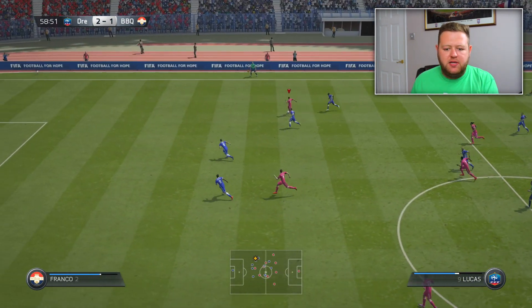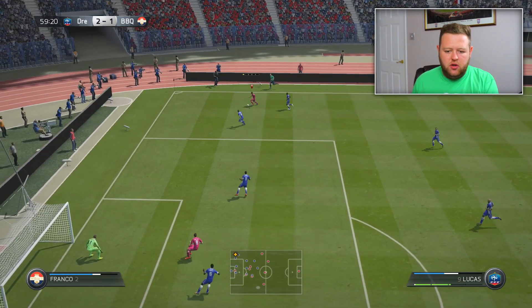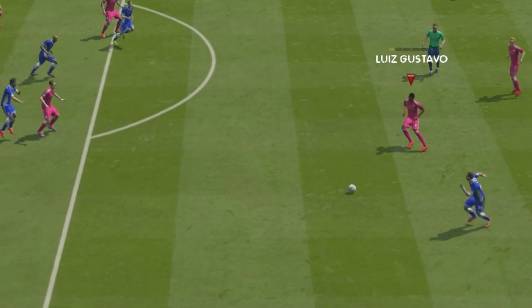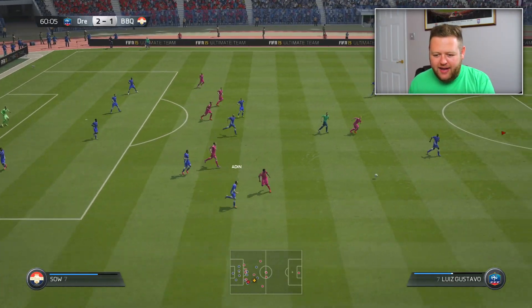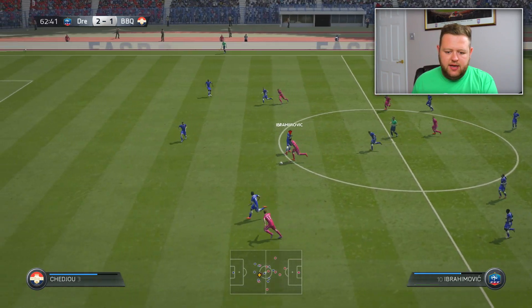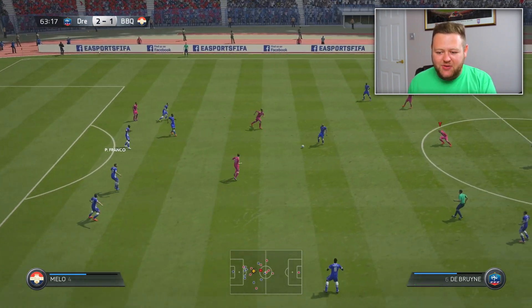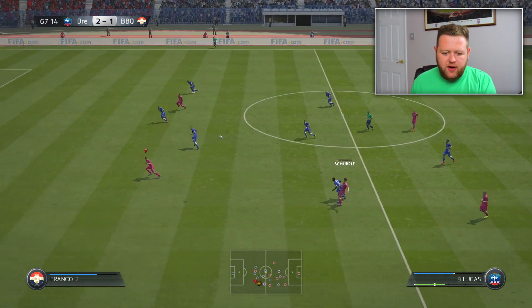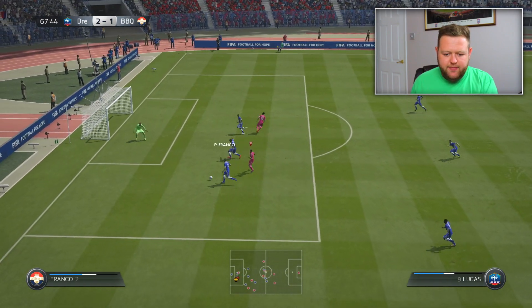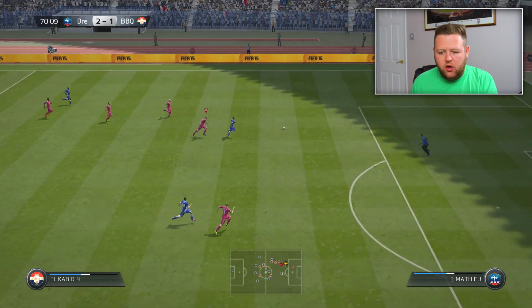Lucas. Burst away. You've got 93 pace. No one should be catching you. In the box. That's a good ball. Gustavo, what are you doing, mate? Switch of play. Nice work. Over to Zlatan. He flicks it past him. Gets it past another. Now plays it. There's always someone there. That's a good ball to Lucas. Come on. Keep it. This is all down to me being terrible at passing.